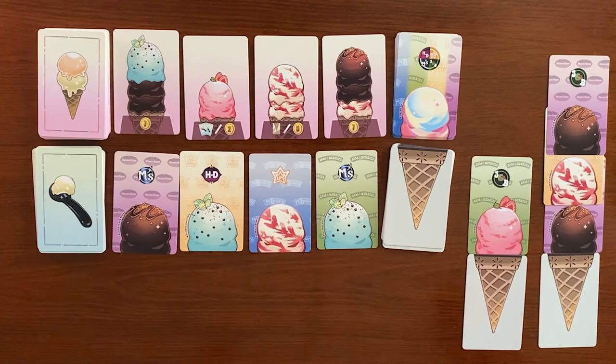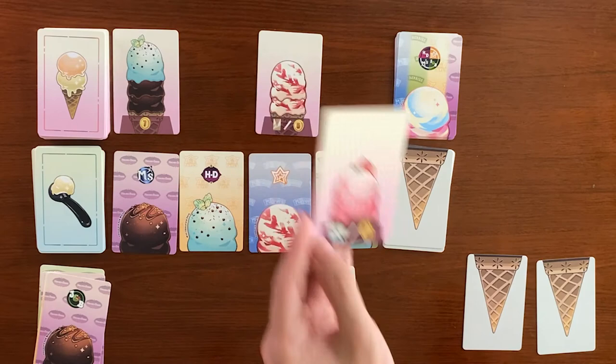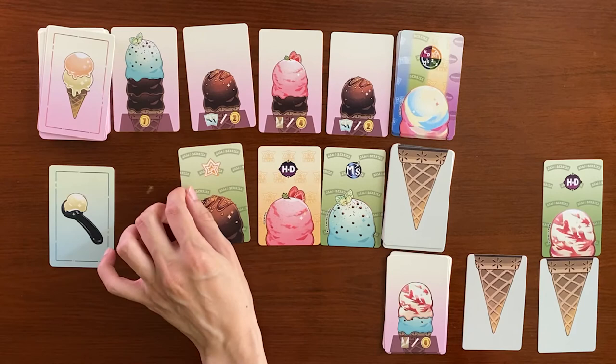After fulfilling the orders, you can decide to activate an alternative reward to power up your scooping ability or keep the order for points. Once you are done fulfilling the orders, replenish the order cards and ice cream cards back to four per row.